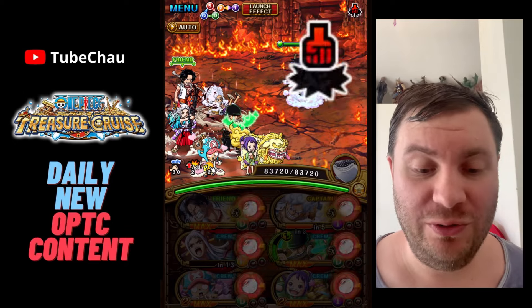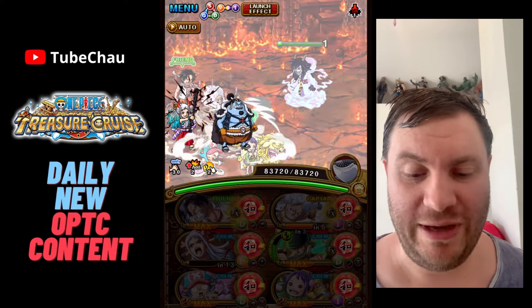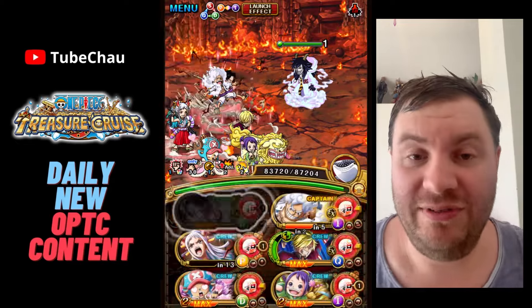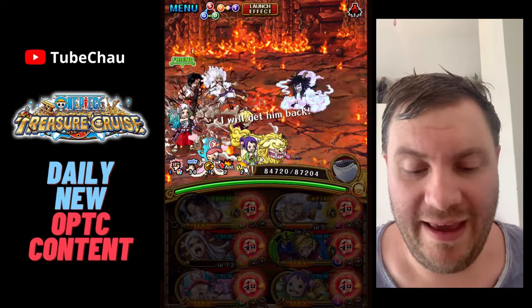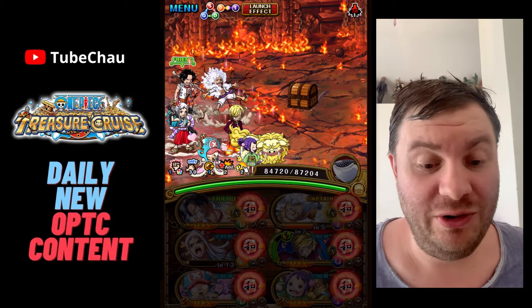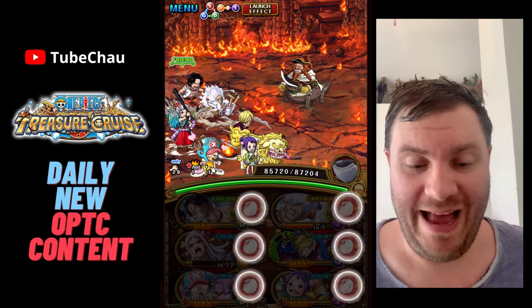These are no-stall speedrun teams. The main issue is getting Luffy ready since he isn't healed by Ace, but Ace does have a lot of seed reduction available from his kit anyway. Both Ace, Luffy, and Zorozanji all have a lot of utility too, so it's actually really easy to team build with them.